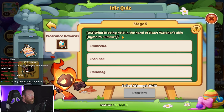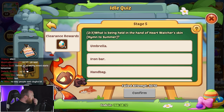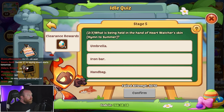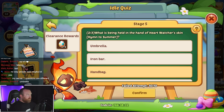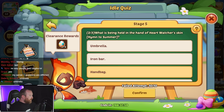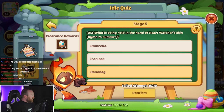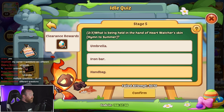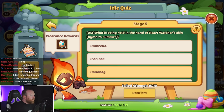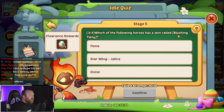What is being held in the hand of the Heart Watcher skin? Wait — did we get that one? This is a different question. It is an umbrella. I'm actually kind of happy we're going through this right now so we can figure these out.